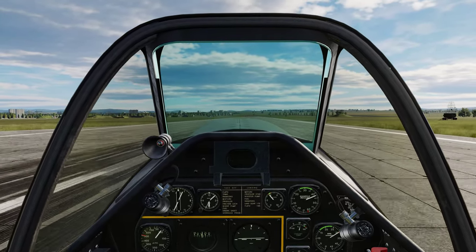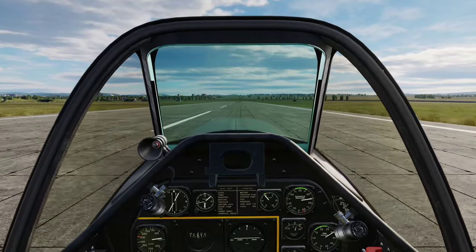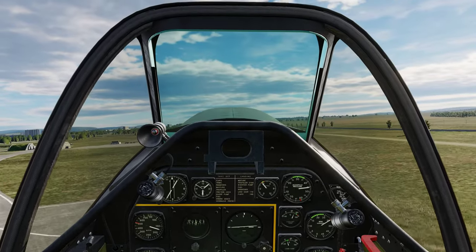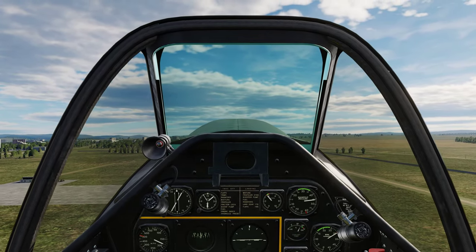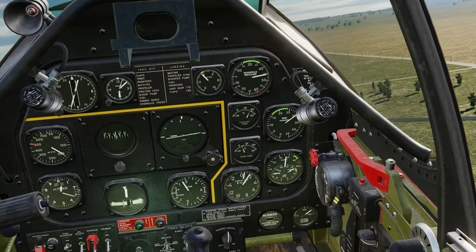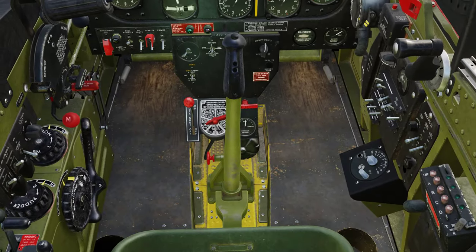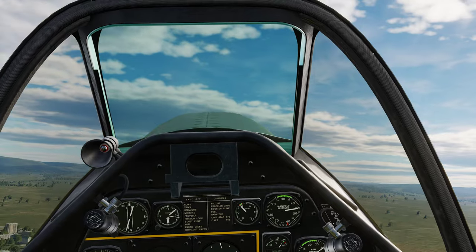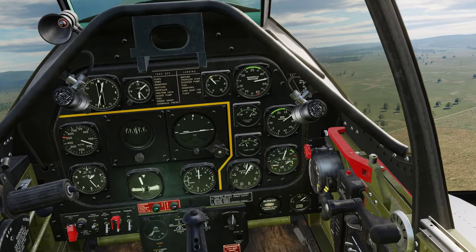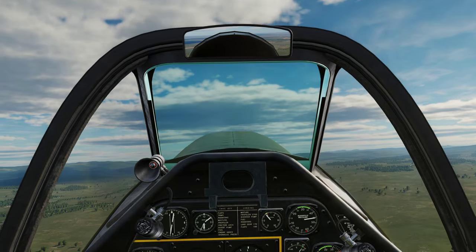We're going to slowly advance the throttle, let the airplane get some momentum and get some air over the tail surfaces. Assisted takeoff is all the way off — as pure as you can get in DCS World. I'll push forward on the stick a little bit, and you've got to be on the pedals once you do this because your tail's not stabilized. Give it a little more gas, get some airspeed up — there's 150 — pull back, and we're climbing. Reach down, gear handle up, and while we're at low speed, let's close the canopy.